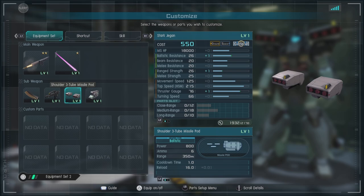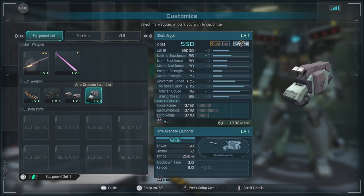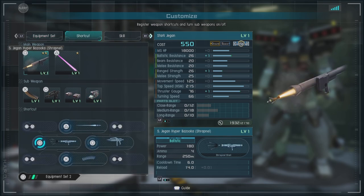Then we have the Shoulder III Tube Missile Pod, which has a little bit of tracking based on your reticle. So even if you get hit, you can guide these in to annoy people at range — good damage, decent range. And then we've got the Armed Grenade Launcher, also very good damage and okay range. It's good for annoying people.